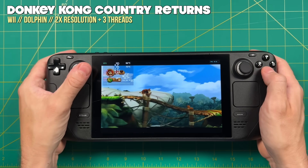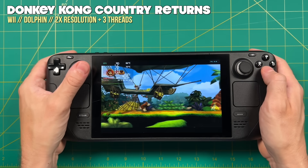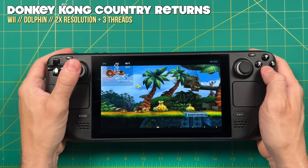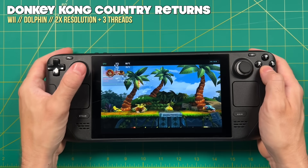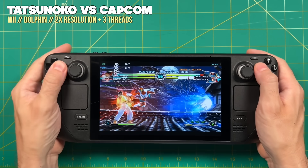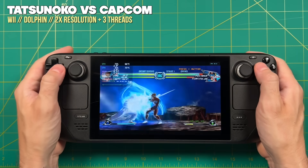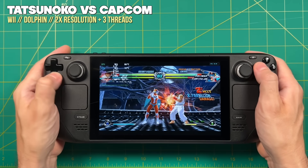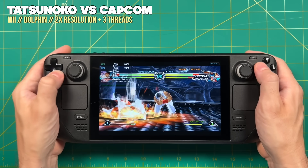I'll show all this off when the EmuDeck guide is ready. Potentially this could improve performance with other emulators as well — anything that performs well with a high single core rating — but I did test a few and didn't see any difference. It only really seemed to work well with Dolphin. But as you'll see, it doesn't really matter because all those other systems play just fine anyway.